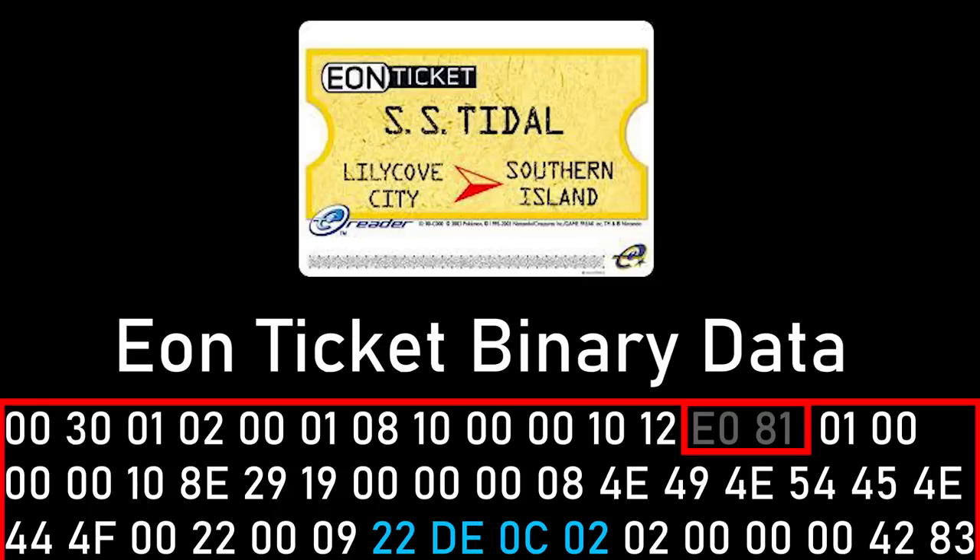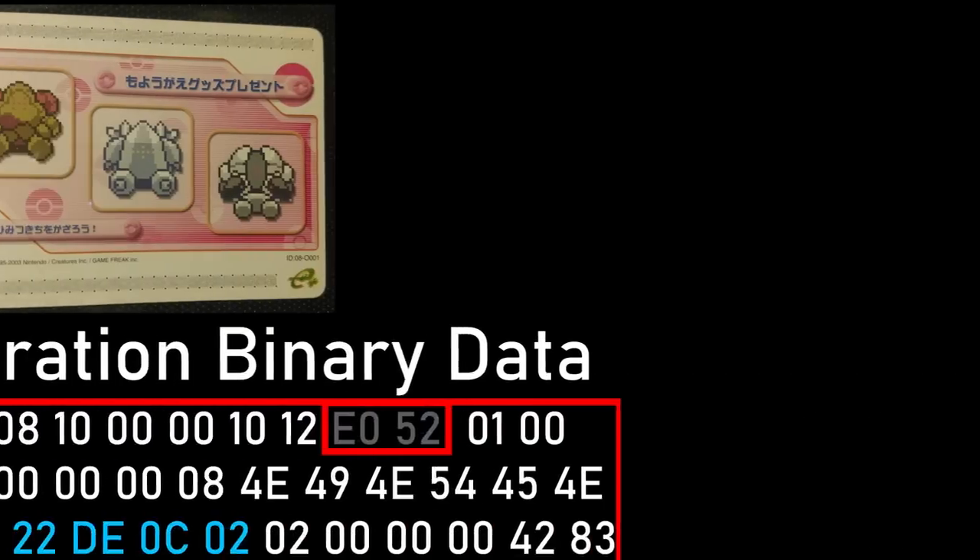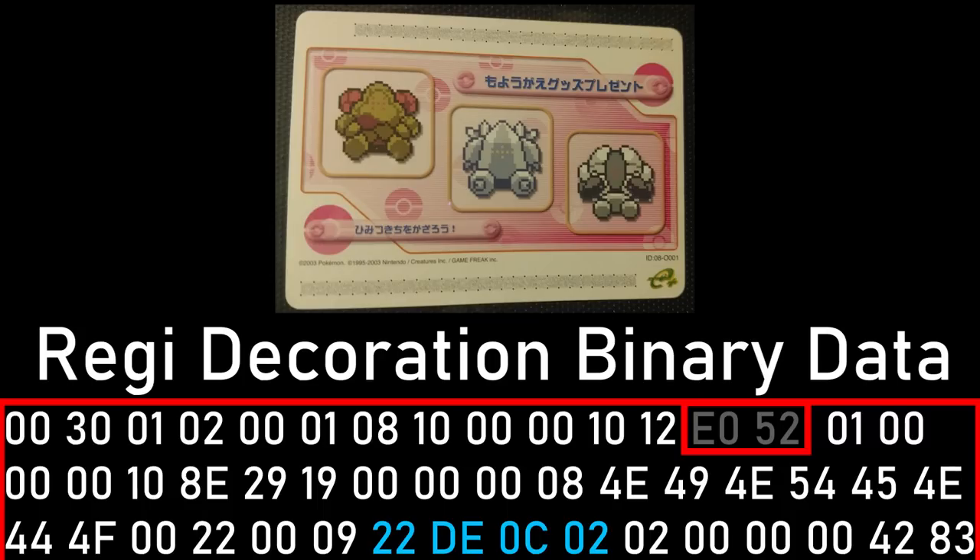There are three options to pick from: Japanese, American, and — can you guess the third one? If you guessed Europe, you would be wrong. It's actually Japan again. The e-reader got released twice in Japan. The first one was just the e-card reader, which does not have a link cable port. So we want to use the Japanese e-card reader plus, which has a link cable port so we can send data to Ruby and Sapphire. We'll use the Eon ticket as an example for the American e-reader, and the Japanese Regi decoration present as an example for the Japanese e-card reader plus.